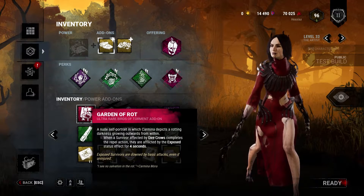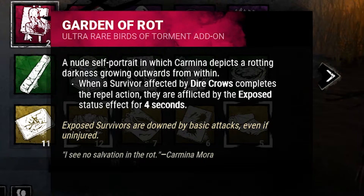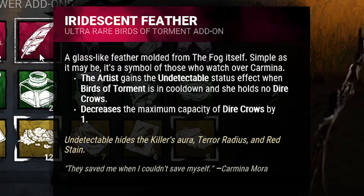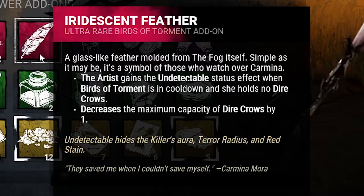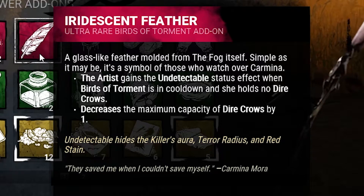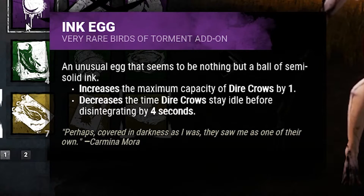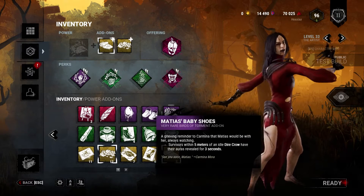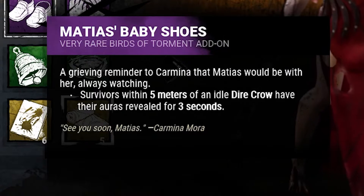Now we'll go into her add-ons, starting with her iridescent add-ons. Her first iridescent add-on is Garden of Rot: when a survivor affected by dire crows completes the repel action, they are afflicted by the exposed status for four seconds. Her second ultra rare is Iridescent Feb: The Artist gains the undetectable status effect when Birds of Torment is on cooldown and she holds no dire crows, but it decreases the maximum capacity of dire crows by one. Her next very rare is Ink Egg: increases the maximum capacity of dire crows by one, but decreases the time dire crows stay idle before disintegrating by four seconds. Then Matthias Baby Shoes: survivors within five meters of an idle dire crow have their auras revealed for three seconds — this could be really nice.